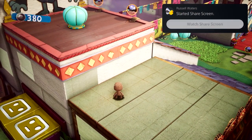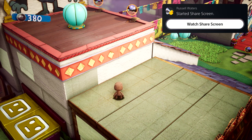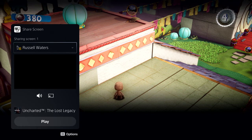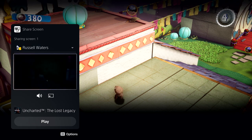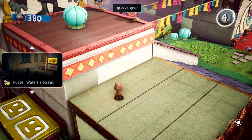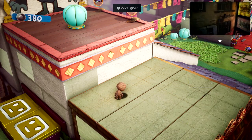Parties take on an expanded role with PS5, and they now provide persistent spaces to connect with groups that you play with. Here, I have a couple of friends chatting away in the party. One of them has started sharing their screen with the group. Looks like they're playing Uncharted: The Lost Legacy. We can chat while we play, and I can watch their progress as well. This is another card that could be put in picture-in-picture mode, or pinned to the side while you play. You can access it anytime via the Control Center too, but let's dismiss it for now.